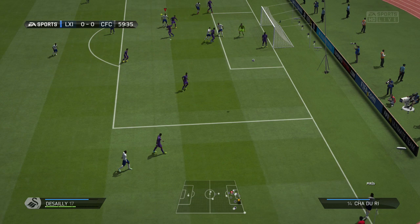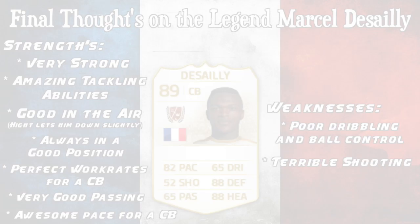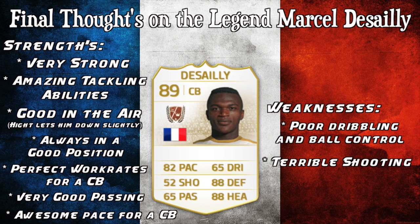A downside is that he is only six foot, and a lot of people like their defenders to be six foot two or six foot three so they can dominate in the air more easily. Personally I don't mind my center backs being six foot tall — it's not exactly short but it's not exactly very tall either. So people who prefer taller center backs might not like him, but if it doesn't bother you, you won't count it as a weakness. He's got perfect work rates for a center back — high defensive and low attacking — meaning he is always there ready to defend and always in the position you need him to be.